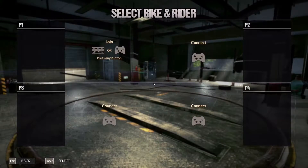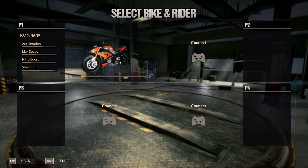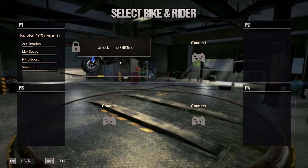So let's get right into the game. Look at this — this is where you select four different players with the split-screen option. I've chosen the bike and now let me go race.